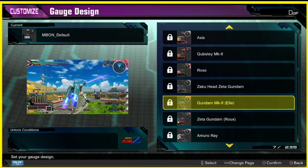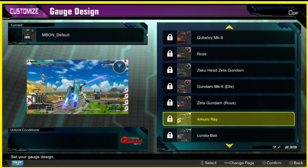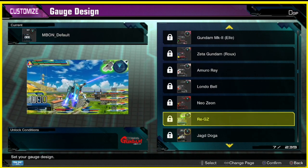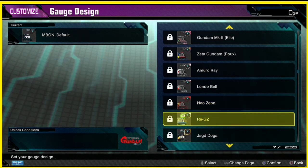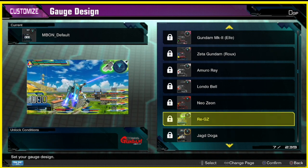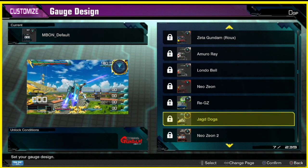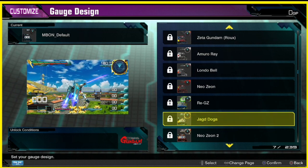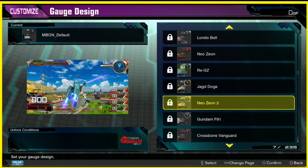Holy crap, we got one for CCA, rose Zaku head — oh my gosh, look at all this stuff. Oh shit, we got one for Amuro, Londo Bell. This one's kind of cool for the GZ. What is that big upside-down Y next to the minimap? That looks kind of weird looking. These are hella cool.